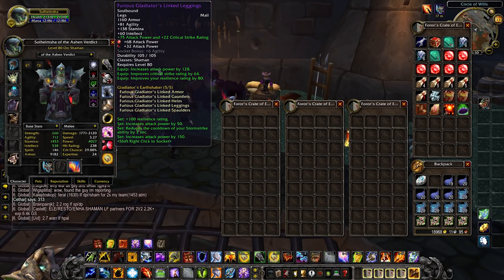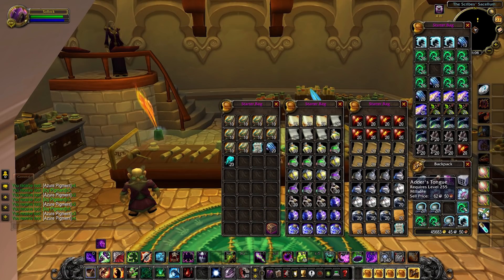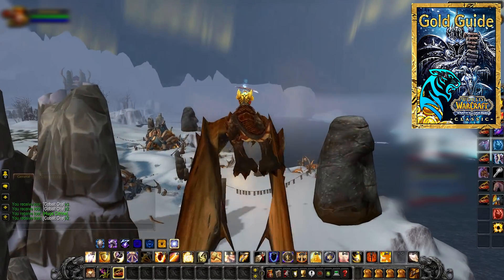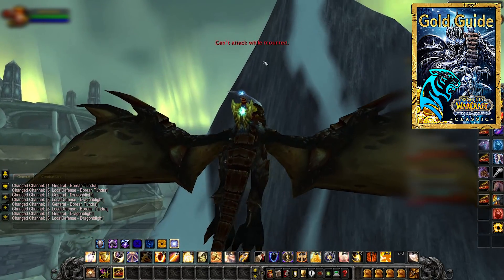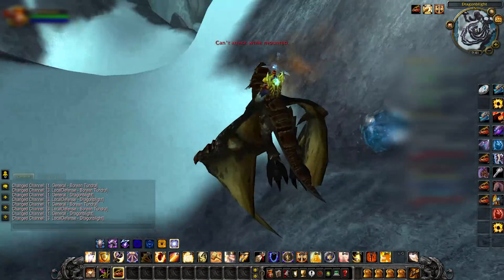Herbalism also has huge potential. Exactly how much potential will depend on what comes out in Phase 1 versus Phase 2, but if my assumptions are correct then Herbalism will be huge in Phase 1 — and I go more in-depth on exactly why in my Gold Guide. Having Herbalism and Mining is a must if you're looking to farm gold, especially if you ask me.